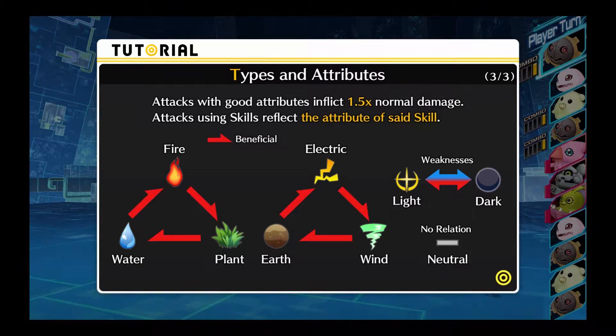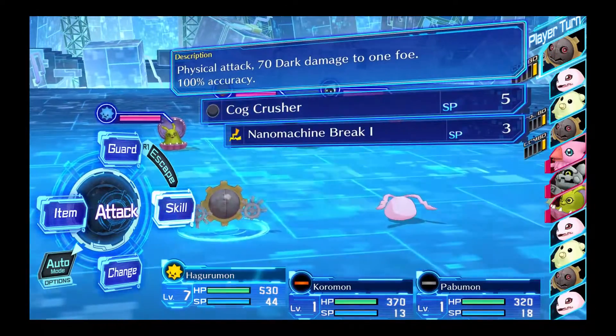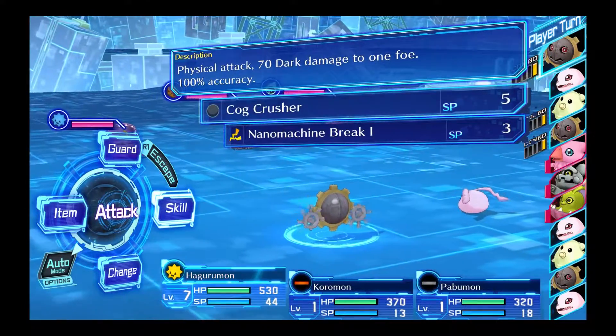Attacks with good attributes inflict 1.5 normal damage. Attacks using skills reflect the attribute of said skill. Alright, I'm sure we'll get the hang of this in time.